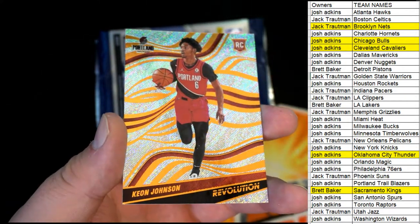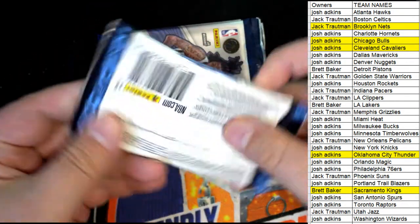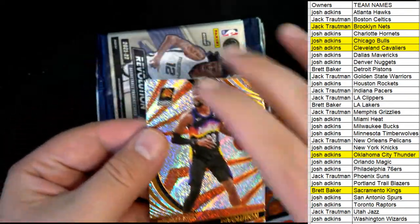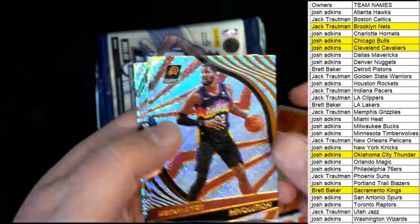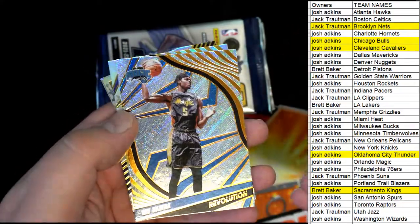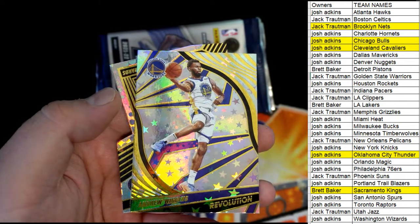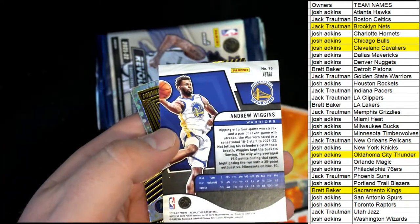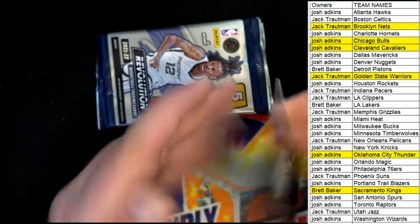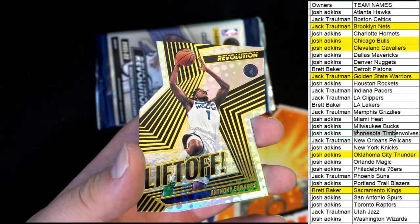We've got a Keon Johnson rookie right there for Portland. Nice DeAndre, Chris Middleton. Bamba right there - oh nice Wiggins. Astro right there for Golden State - Jack T. And then we have the - oh nice Edwards Liftoff cut! Edwards is a beast, T-Wolves, there you go Josh.